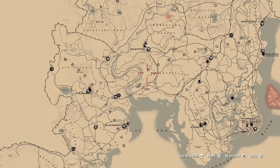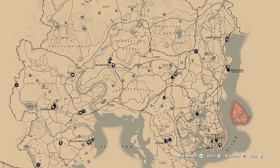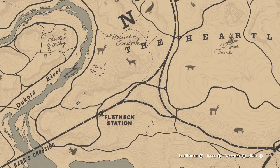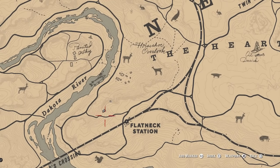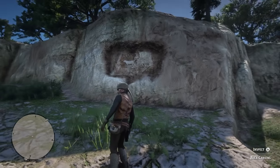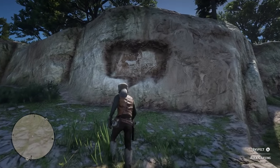We're at location number three now. The landmark to go off is New Hanover — it's about the N in New Hanover. Zoom in and have a look at Flatneck Station and go to that area. You should be able to spot it quite nicely. It's right in front of me — this is what it looks like in game. We're going to go and inspect this one as number three.